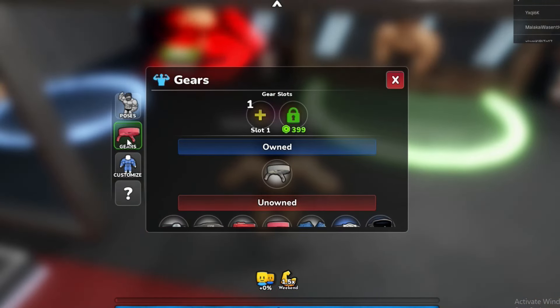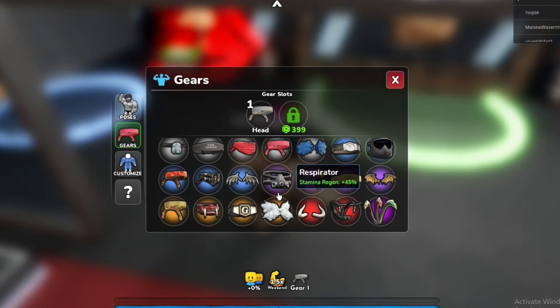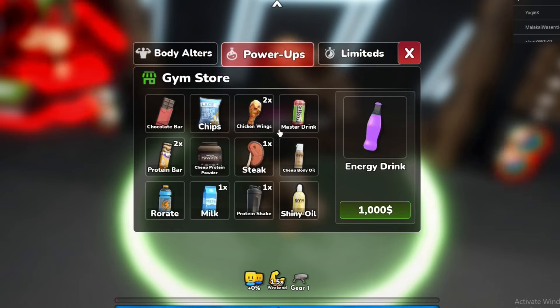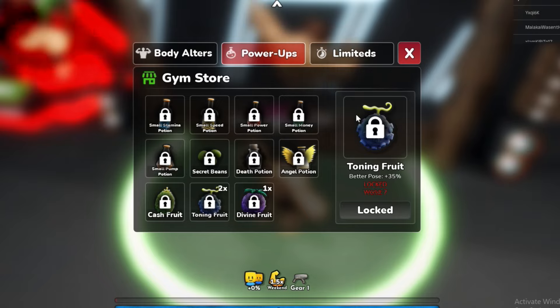We got a grey sweatband. If you go to custom gears - what do gears give us? Oh, it just gives you a pump boost. Oh my god, that's pretty OP, not gonna lie. And yeah, you can buy fruit from here too.